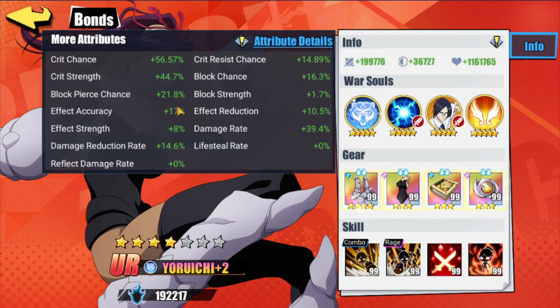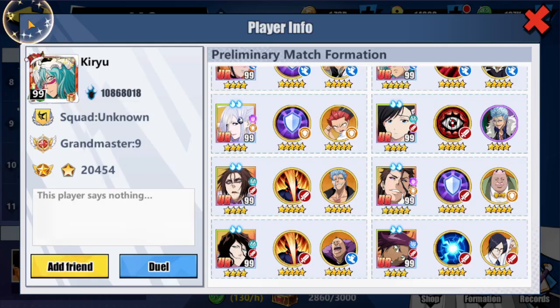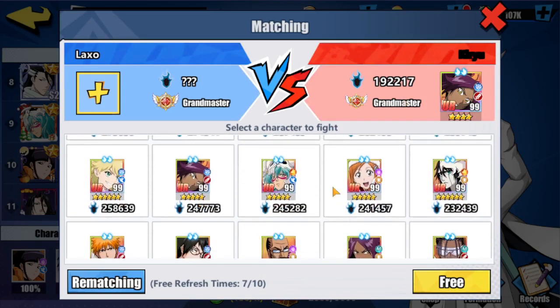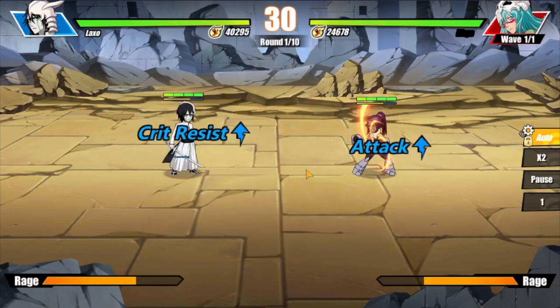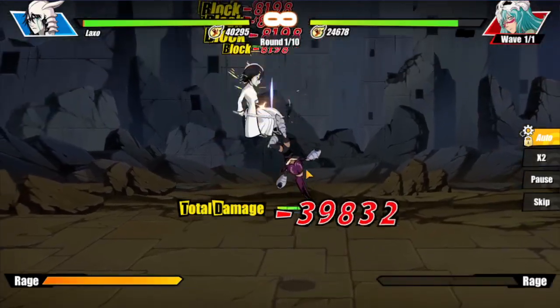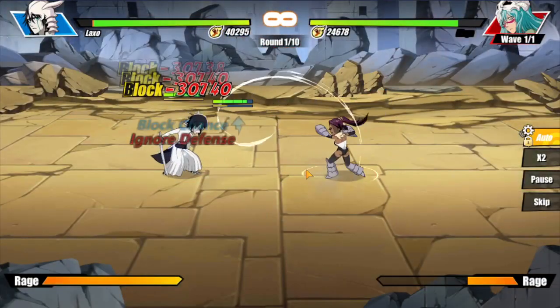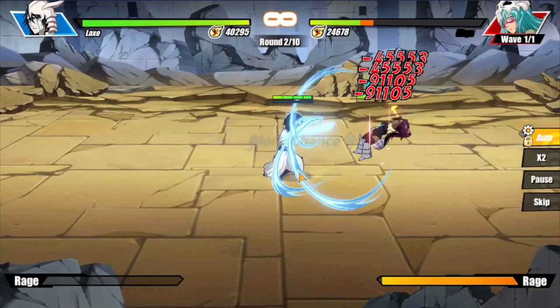Alright, we're sitting at about 56% crit chance here, but if you look, we get 40% crit chance — and as soon as she uses her mastery skill, we're going to be looking at 100% crit chance. So we're going to go ahead and take this battle. We're looking at about a 60% crit chance versus an 80% crit resist chance, plus an 80% block chance as well. Now she has 100% crit chance — I haven't gone up against a character with 100% crit chance, so she might actually crit.